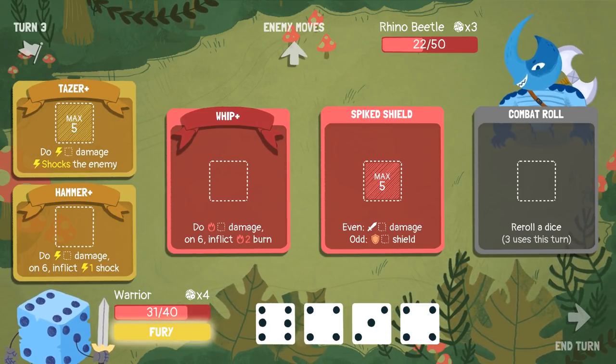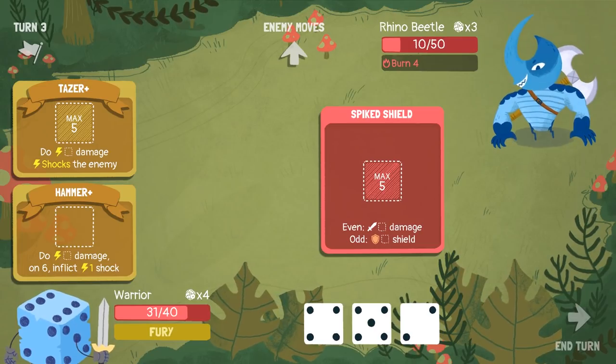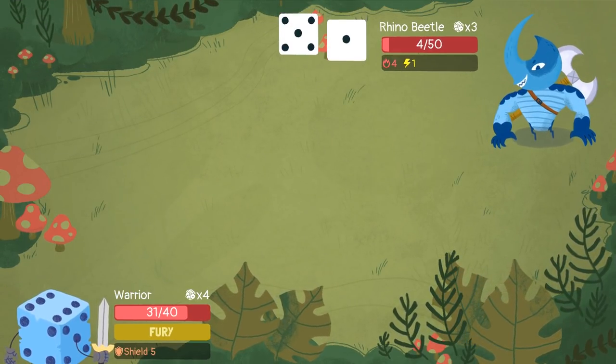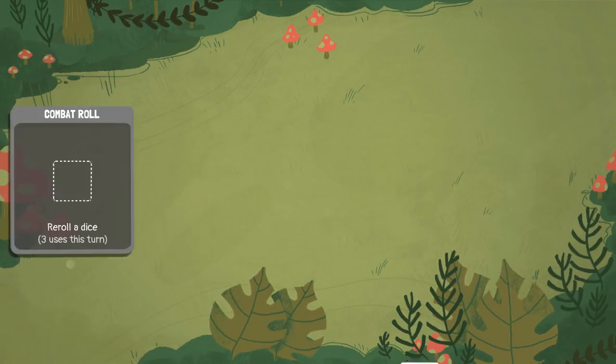Awesome — we can use our Fury this time, we have that six. Reroll the three to a two, reroll the two to a five, reroll the four to a two. That two just shuffled around there. We don't want to use it on a hammer, because I can only shock with a six. I'm going to play the six to the whip, the five to the shield, the four to the taser, and the two to the hammer. All the dice are on fire now! Here comes the headbutt — they're going to lock one of my dice. All I got to do is two damage — I got a two right here. Rhino is done.